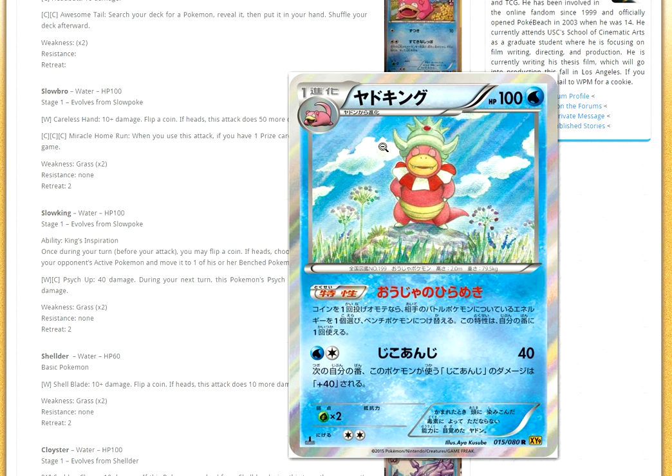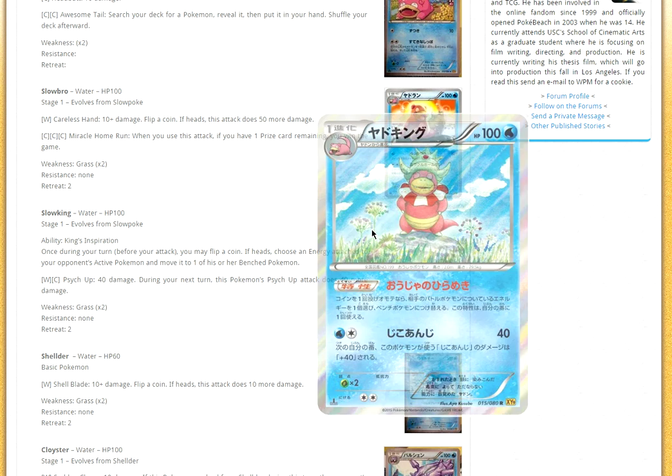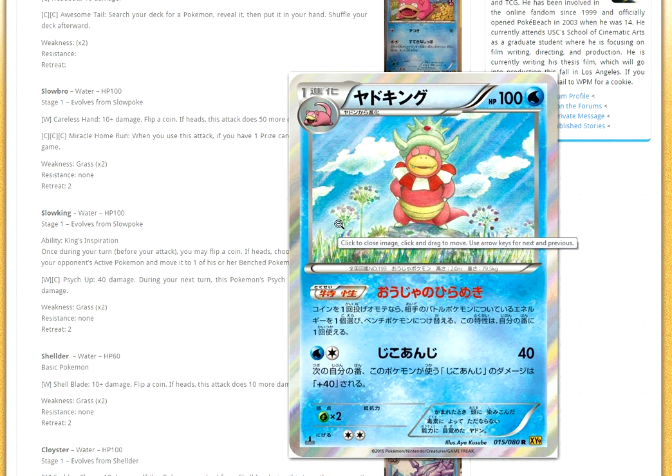Then we have Slowking — I actually think this could be a playable card, maybe with Seismitoad. Its ability is King's Inspiration: once during your turn before you attack, flip a coin. If heads, choose an energy card attached to one of your opponent's active Pokémon and move it to one of their bench Pokémon. You could move a DCE, a Double Dragon Energy, or just any energy to something like Hoopa or Octillery that won't use it at all — or if it's a Double Dragon, that card just gets discarded. Slowking could be a very interesting tech, or maybe even build a deck around Slowking and Seismitoad EX. Obviously, people will play Shaman and get energies back, but if you run Hammers, it'll be a different story.